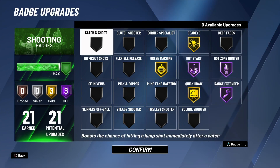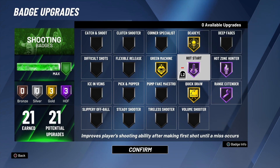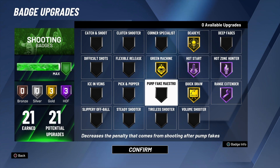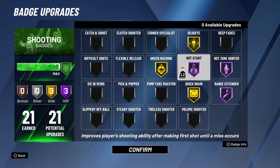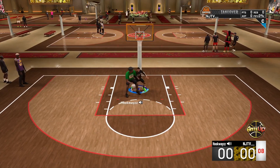I'm still gonna have Green Machine and my shooting badges for more accurate testing, because you're not gonna go into any game with just Hot Start - you're gonna have other badges to help you. I kept Green Machine and volume shooter. Hot Start gives you a boost if you make your first shot, and it continues until you miss. We basically have to hit our first shot or this badge won't count for the rest of the game.